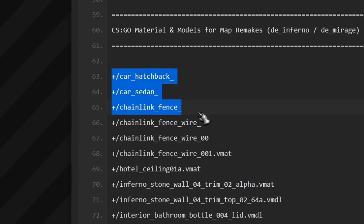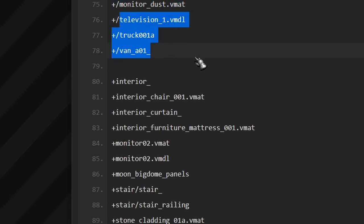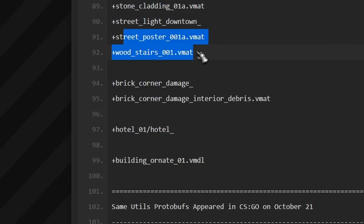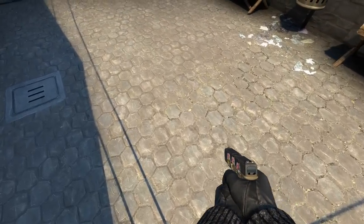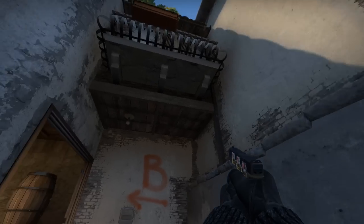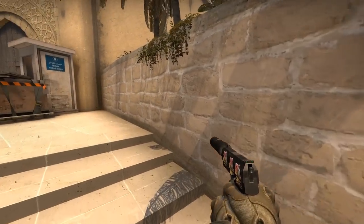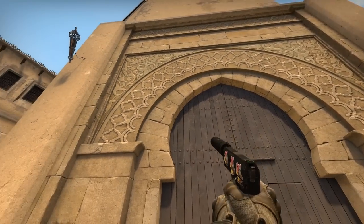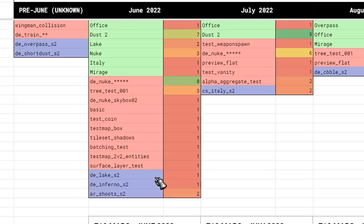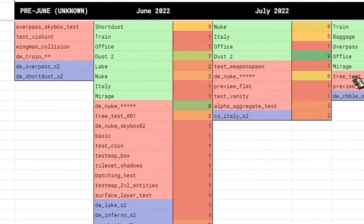Besides that, there are also references to new models and materials hinting at remakes of maps like DE Mirage and DE Inferno. Assets with similar names are already used on these maps, but some have different endings or slightly different words and numbers. From that, we can assume that in addition to just porting the game to the new engine, we can also expect full-fledged map remakes. This ties with our spionage on CSGO developers — from May to September they were joining maps with the S2 prefix, and probably some are related to these remakes.